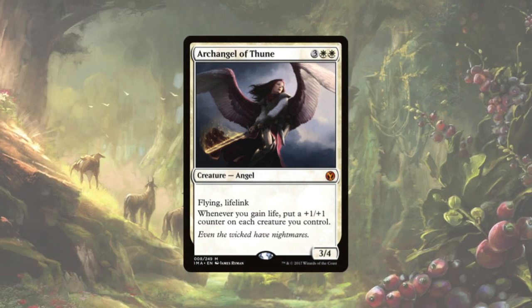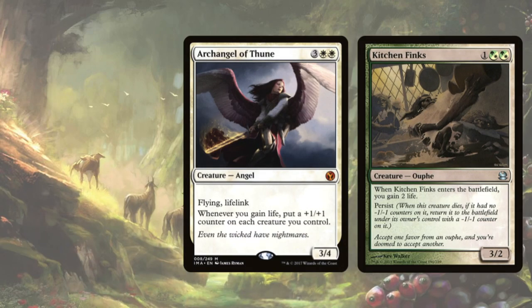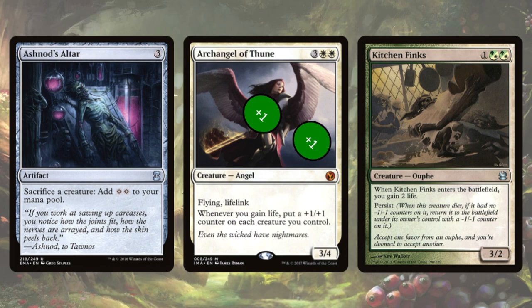As a side note, Archangel of Thune also combos with a Persist card mentioned in a previous video — Kitchen Finks, a 3/2 creature for 1 and 2 green or white. When it enters the battlefield you gain 2 life, and it has Persist, which means if it dies without a neg 1/neg 1 counter it returns with a neg 1/neg 1 counter. When Kitchen Finks enters and you gain 2 life, all your creatures get a plus 1/plus 1 counter from Archangel of Thune. When Kitchen Finks dies and comes back via Persist with a neg 1/neg 1 counter, it triggers the life gain again, putting another plus 1/plus 1 counter on all your creatures. The plus 1/plus 1 and neg 1/neg 1 counters on Kitchen Finks cancel each other out and are removed, leaving Kitchen Finks ready to die and come back again. If you have a sacrifice effect, you can loop this indefinitely to gain a ton of life and make your board massive.